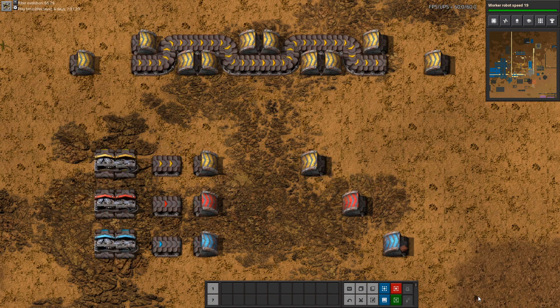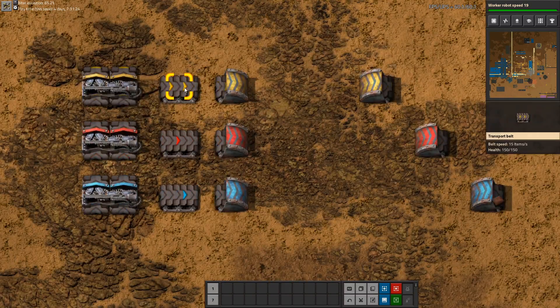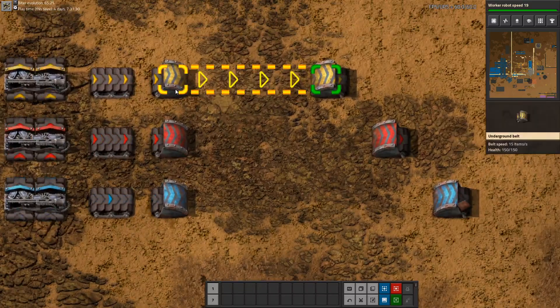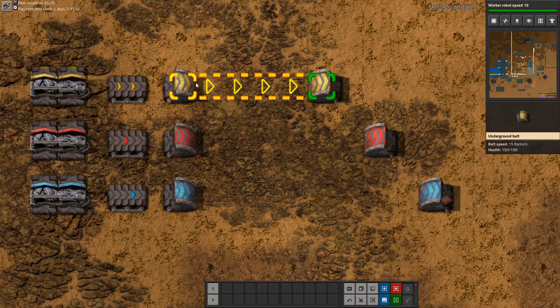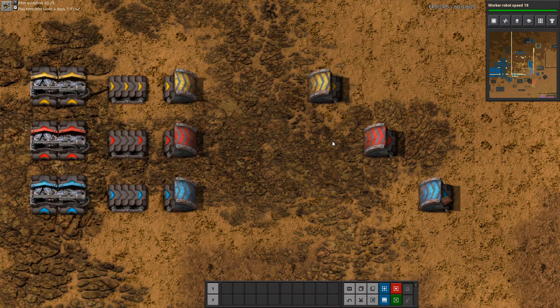Let's get started. We have the three different types of belts, undergrounds and splitters. The undergrounds have one specialty: each consecutive tier can reach two tiles longer underground.